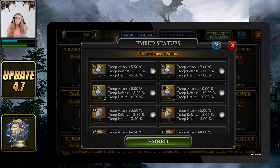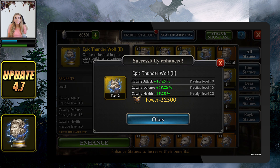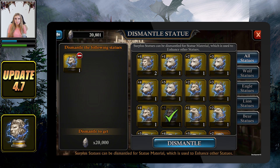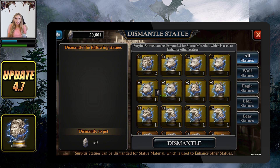For instance, your stronghold can only receive a lion statue. Usually you will start with a level 1 statue. Depending on its color, you can enhance it up to level 5 in order to increase their benefits. To enhance a statue you will need to collect statue material, which can be obtained by dismantling statues that you do not use through the dismantle statue tab.